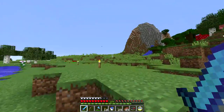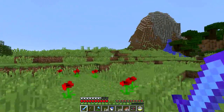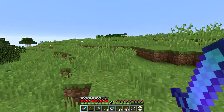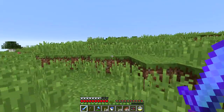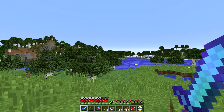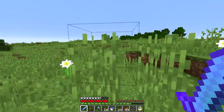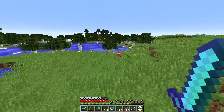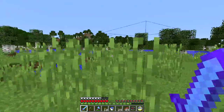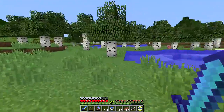We do have a mountain with some snow on top, which is nice. I have yet to see any pumpkins or melons, and haven't found a jungle biome anywhere. If you wander towards the ocean there is a village. I boarded up the villagers — blocked them inside their houses, which seems a little cruel — but I wanted to preserve them.